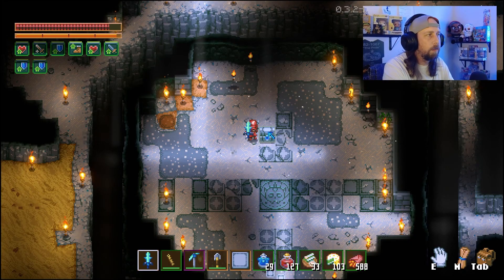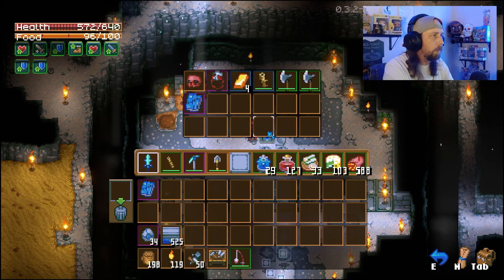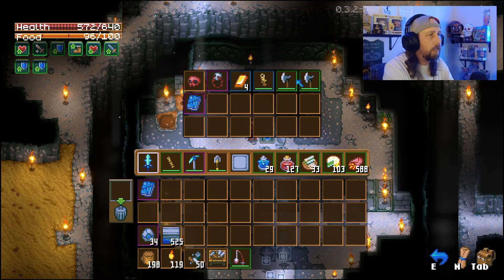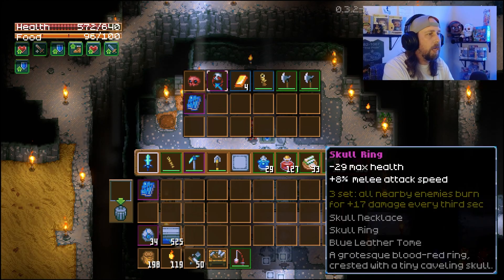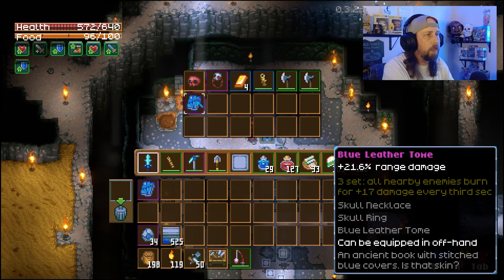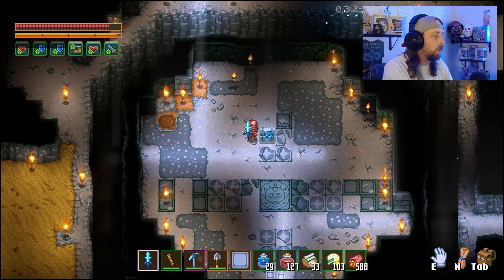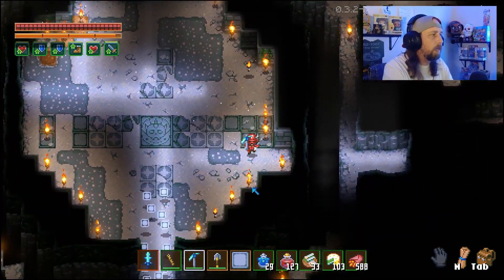There's also no Boss Chest for him yet, which is unfortunate. But we got the Skull Ring this time — pretty nice. We actually got quite a bit here: a Blood Skull, two Battle Axes, a Hand Mortar, four gold bars, and another Blue Leather Tome. Not a bad haul. Next time we do this again, we're just looking for that Skull Necklace to complete the set. The Skull Ring gives minus 29 max health but plus 8% melee attack speed — super cool. This goes in your offhand, just like the Sweat Feather we used against Ivy.